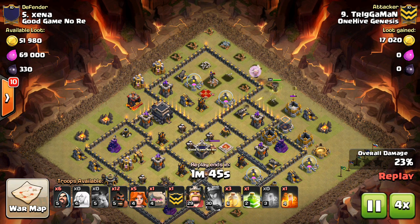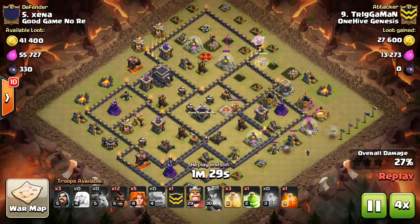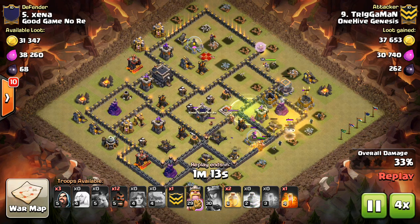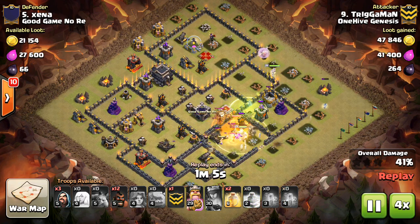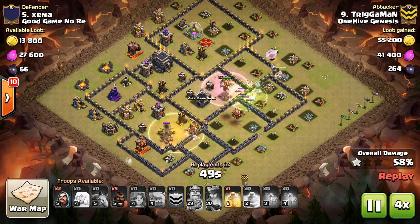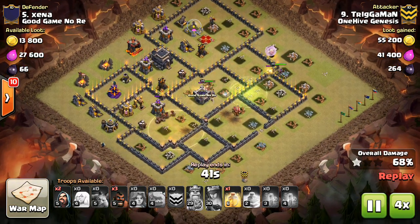Here are a few tips for mastering the interface of the attack screen. First, you can go into a multiplayer battle before your war attack and see where your troops are going to show up on the bar — it'll be the exact same as in war. You can see where each spell and each troop is, and kind of go through your attack plans. Just make sure you don't drop any troops, because you'll want to save them for your war attack.